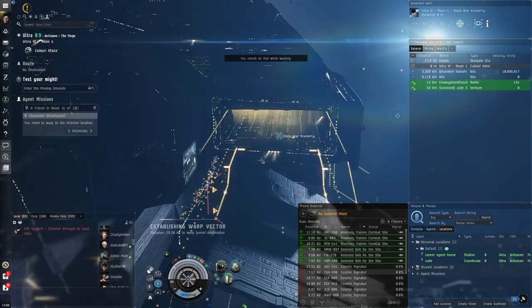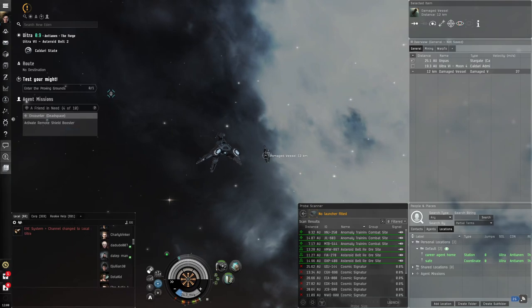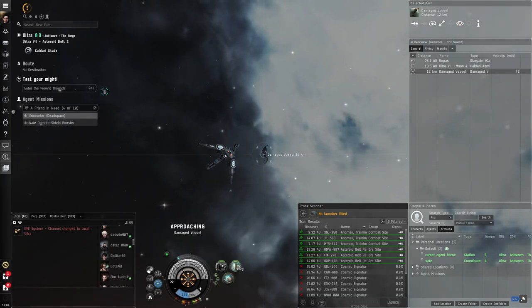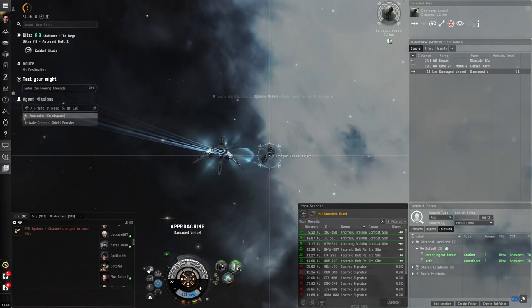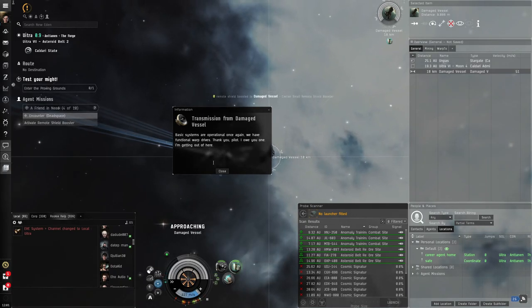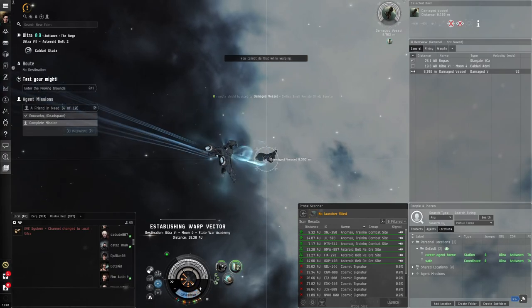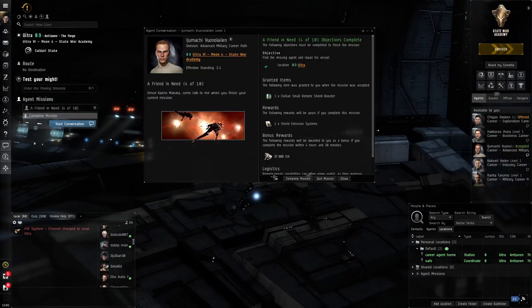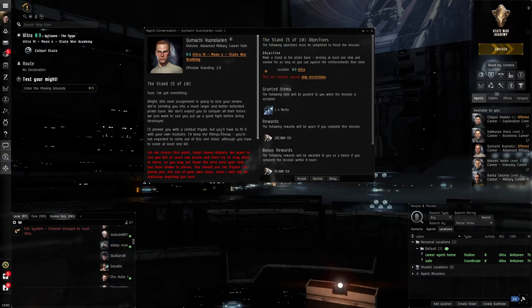Let's go to this mission — we're going to have to remote repair someone. There's the damaged vessel we need to repair. Lock him up and use the remote shield repair — it shows zero because we're not in range; it has an optimal range like any gun. Now we're in range and it's operational. We've repaired him enough to complete the mission — a friend in need indeed.